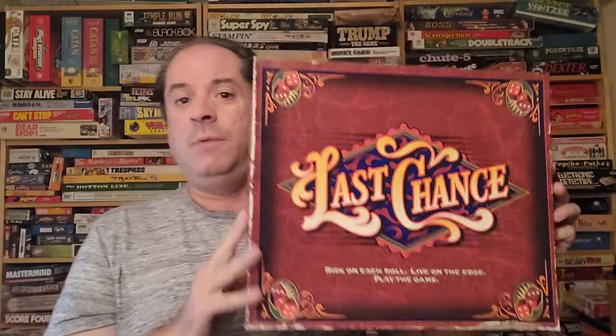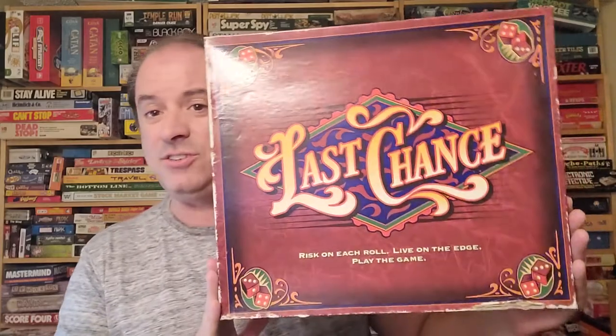Hello everybody, this is Jamie the Board Game back again with another episode, and this time we are going vintage. I haven't gone vintage the last few episodes, so I thought I'd go back to 1995 where this was a Yahtzee game called Yahtzee Deluxe Poker at one point. They changed the name to Last Chance. In this game you're bidding, betting, and rolling dice, and after seven cards whoever has the most poker chips wins. Let's go check out the gamer's table and I'll show you how to play Last Chance.